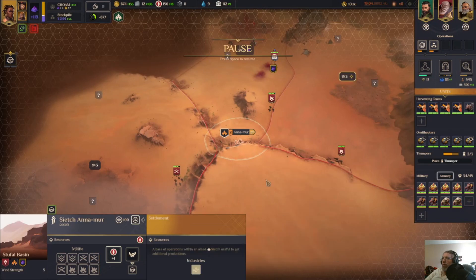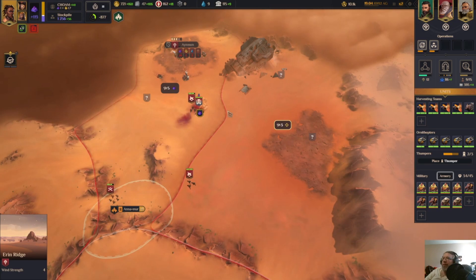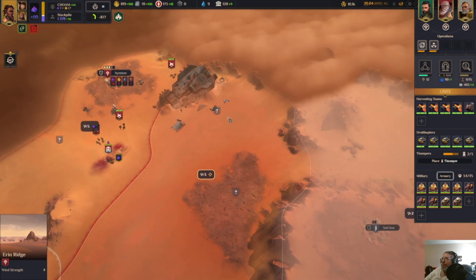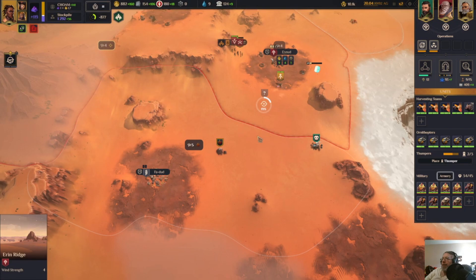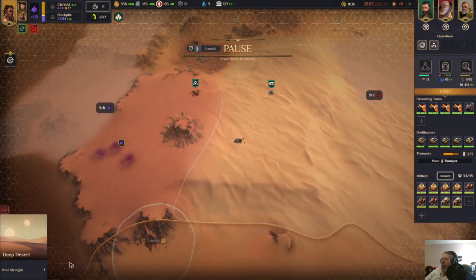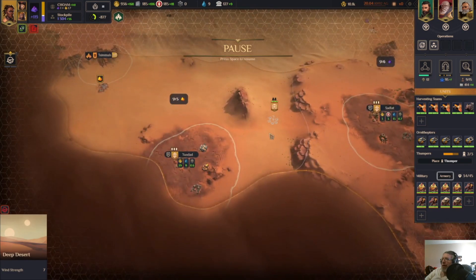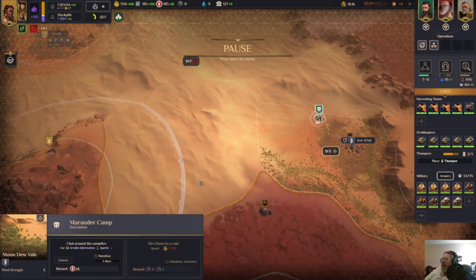I'm going to slap water down there — it's not in my authority, but having all that water I think is going to be more useful. Resolve that — that's intel. That's a hireling. That's manpower — that's never bad.